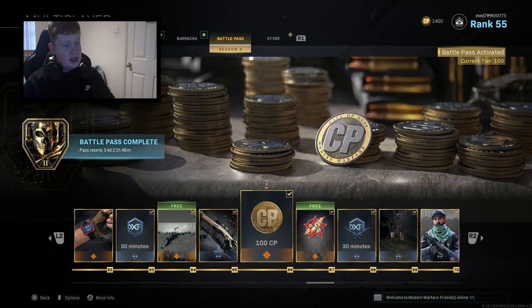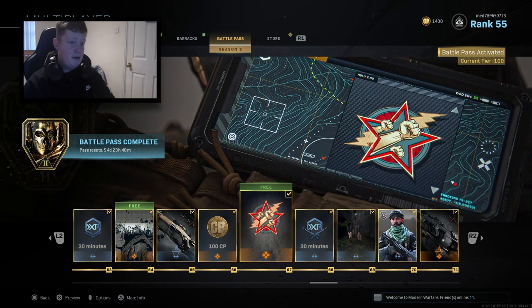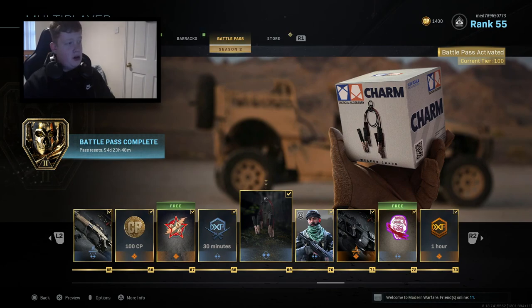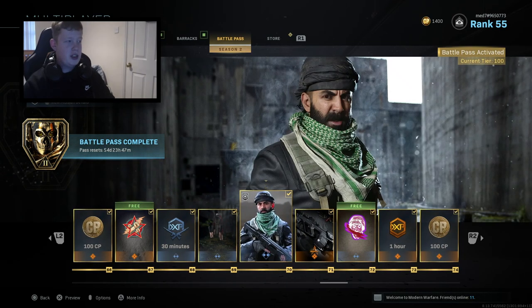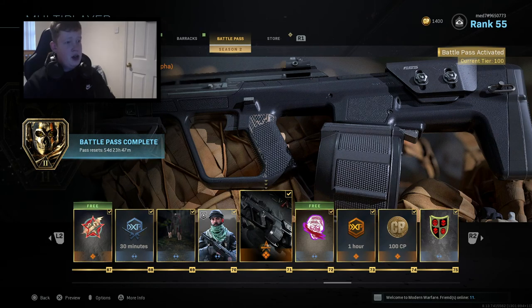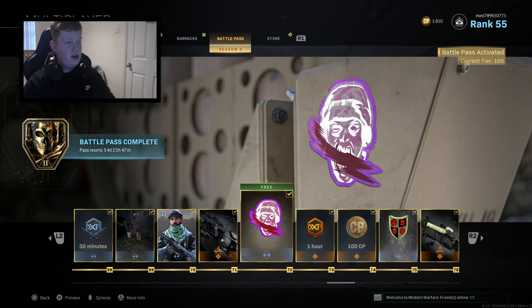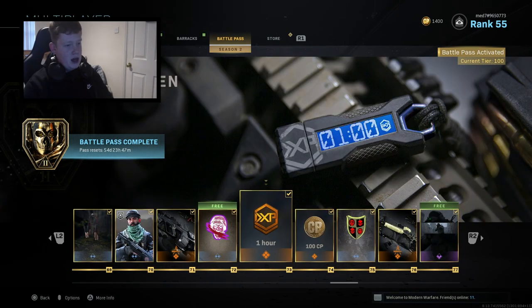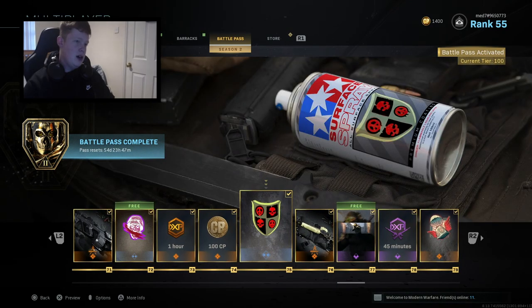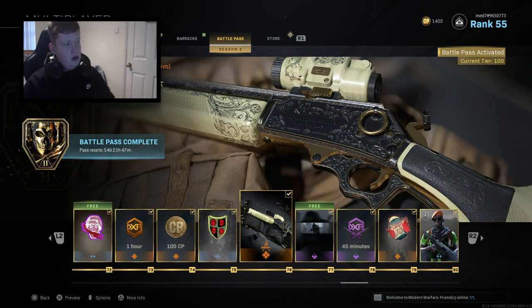We've got the Gulf Stalker weapon skin. 100 COD points. An emblem which is pretty cool. 30 minutes of double XP. We've got Livewire weapon charm which looks like crocodile clips in electrics, if you know what I mean. We've got the Dunebreaker weapon skin. Leecher — which is an SMG variant for the Orc, or whatever that gun is. One hour double XP. 100 COD points. A spray again.